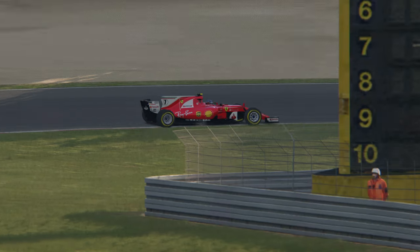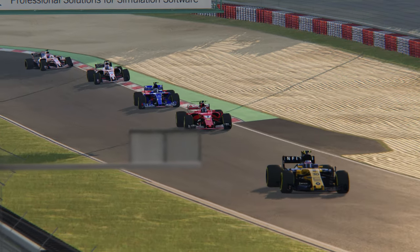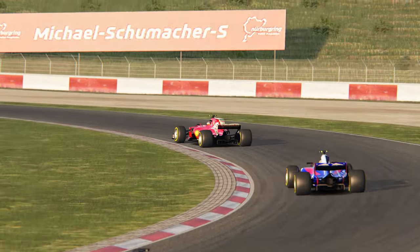Attention pour les épingles du fond, on bloque les roues, on passe en 3, un petit peu de gravier, c'est pas grave ça passe. On va aller remonter maintenant vers le S Schumacher, ça passe très très fort avec ACFL 2017.